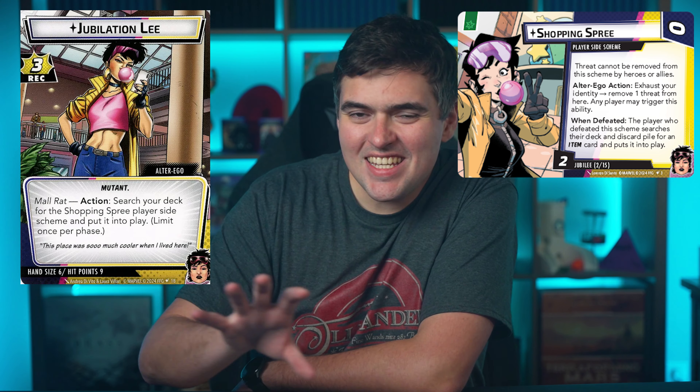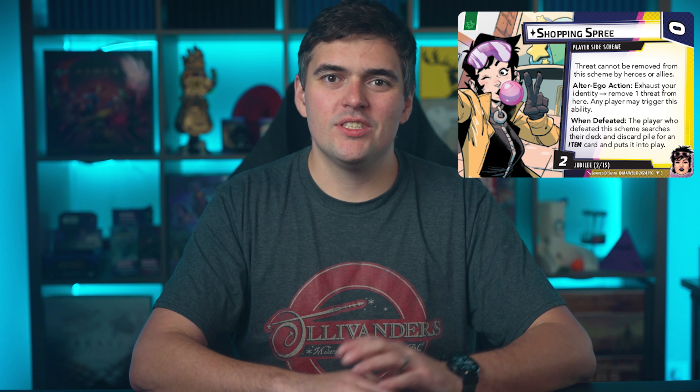She has an alter ego action called Mall Rat, which allows her to search her deck for her signature side scheme called Shopping Spree, which is a zero-cost player side scheme that comes with a two threat, and has an action that any alter ego — and it does not have to be Jubilee if you're playing in multiplayer, hint hint — can exhaust to remove one threat. The other stipulation is that threat cannot be thwarted by heroes or allies. This requires some interesting deck building, so you can get around it with supports or like Gambit using his alter ego ability to remove threat, but it can be kind of hard to clear threat off of it. But the player who does clear that threat gets to search their deck and discard pile for an item traded card and put it into play.